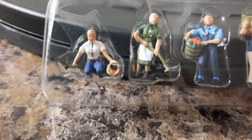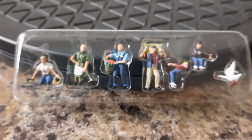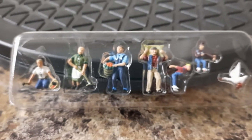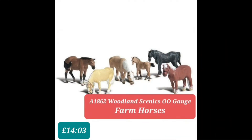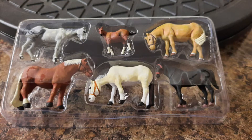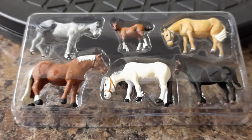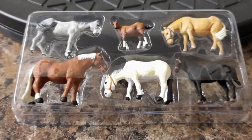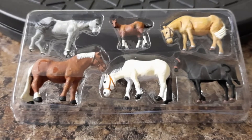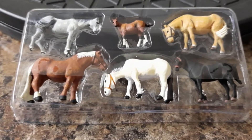Pack number three is A1862 — it's Farm Horses. There are six items in this pack. If you're going to buy it individually it costs you £14.03 from the Model Centre.